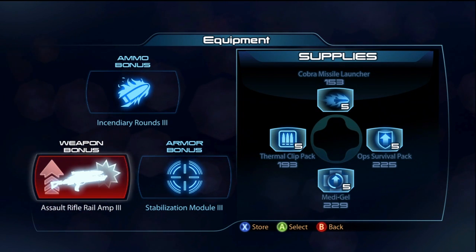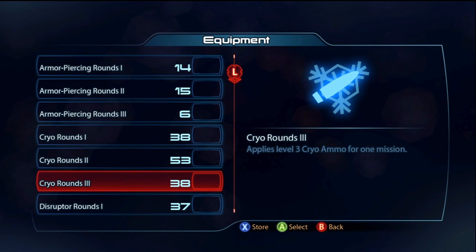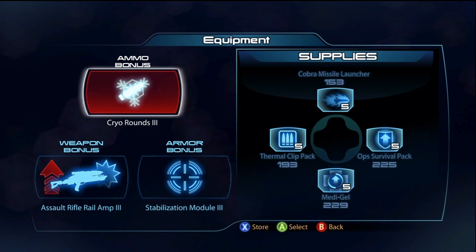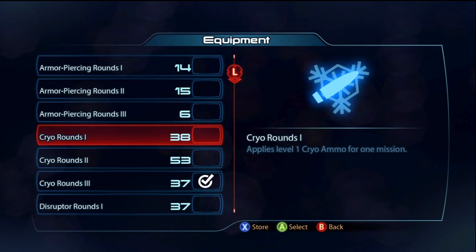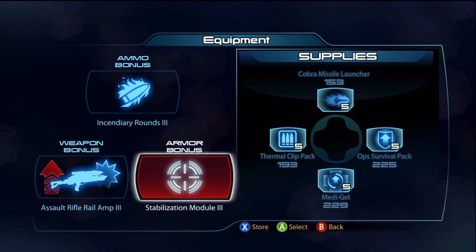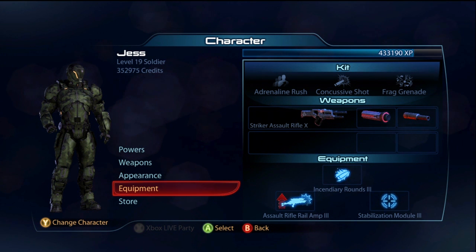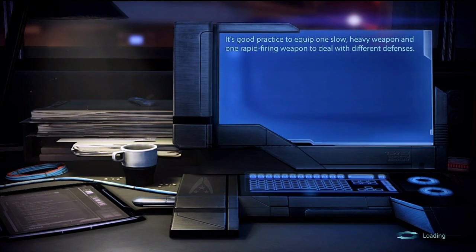For equipment, definitely Assault Rifle Railamp 3 — that's very important, it's going to increase the damage. If you're going to be playing against Reapers, I highly recommend Incendiary Ammo. But if you're playing Silver, I highly recommend Cryo Ammo — only for Silver though. Incendiary Ammo is definitely better for Gold. The final equipment piece, which is very important, is the Stabilizer Mod — this will give you 100% weapon stability. This gun really needs weapon stability. The main problem with this gun is the reload time and the low magazine capacity.